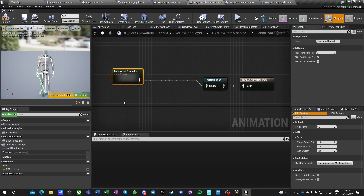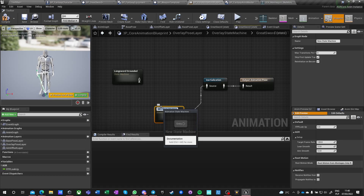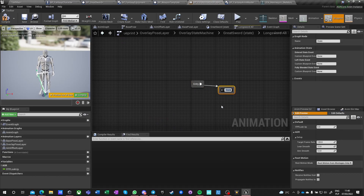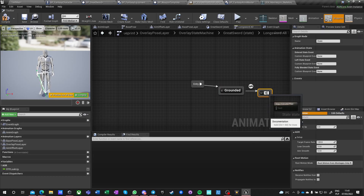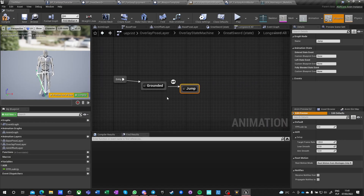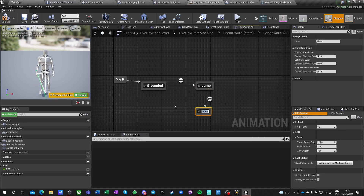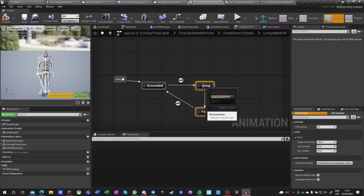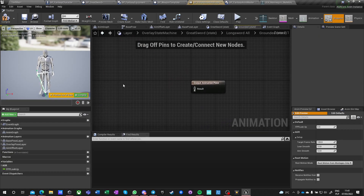So here, 'long sword grounded' — we can do another state machine. I want to add a state called 'grounded,' which will transition into a 'jump' state, then into a 'fall' state, and then fall goes back into grounded. We could do a lambda or close those two into one node with a state machine inside it, but we already have so many state machines inside state machines, so I think that's enough.